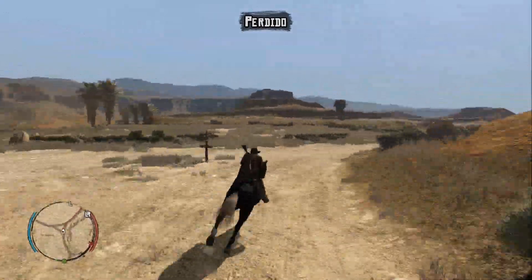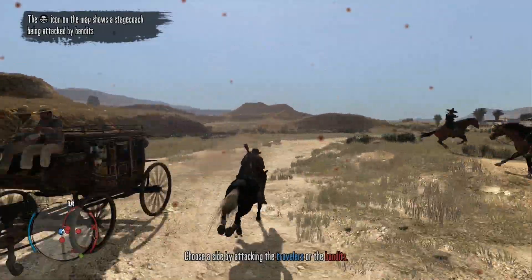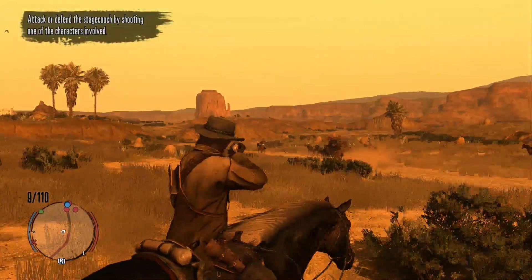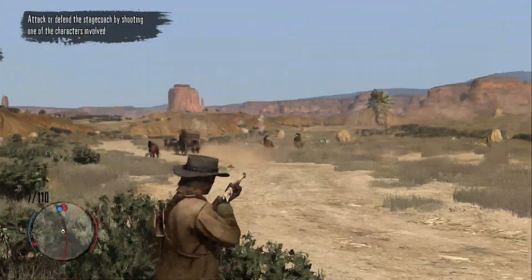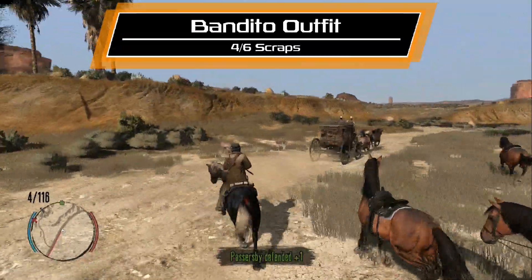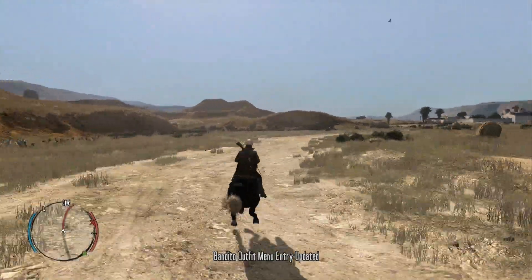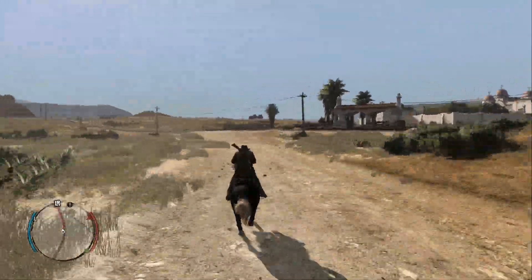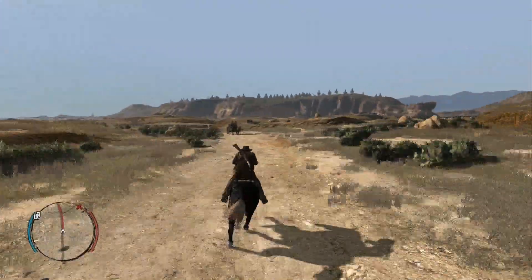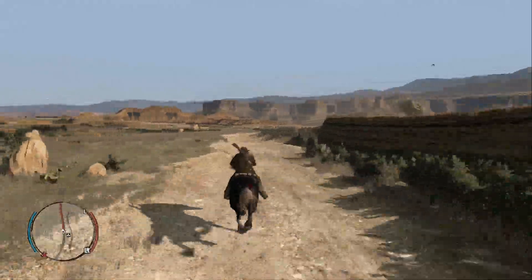Keep an eye out for anything you need — any of the prickly pears, any bobcats. Right here I found a traveler that needs to be saved from the bandits. This is what it's going to look like when you save citizens from the Bandito gang. And there you go — that's Bandito Outfit Scrap 4 of 6. That's randomly spawning, so you might not get it there; you might have already gotten it or need to stay in Mexico a little longer to find one.